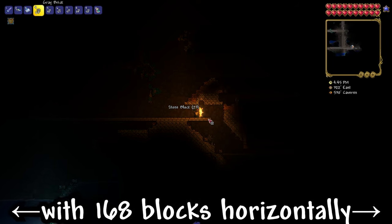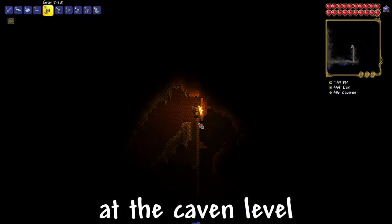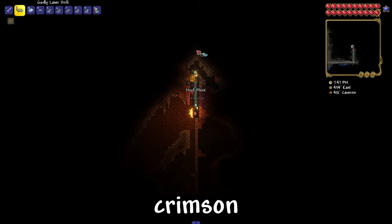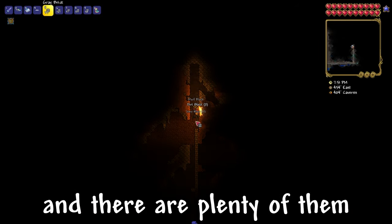To do this, we need to build an arena with 168 blocks horizontally and 99 vertical blocks at the cavern level. You need to make it from blocks that are not infected by corruption, crimson, or hallow. I decided on gray brick because it's made of stones, and there are plenty of them.